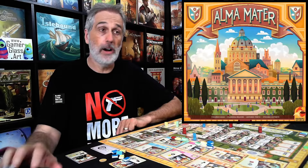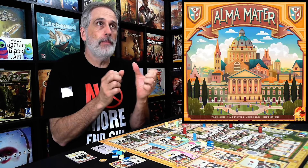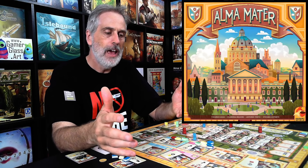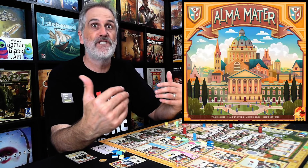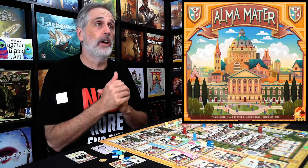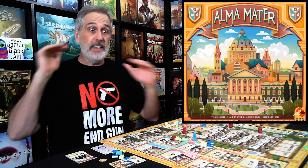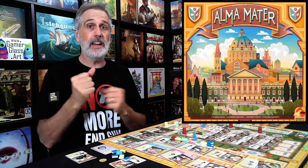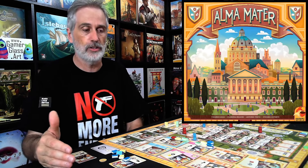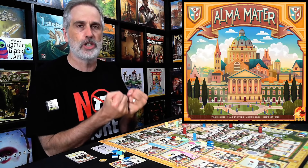Hey everybody, final thoughts time for Alma Mater, and no surprise, this is a great, great Euro. Of course it is, because it's from Accitoka. I have no idea how to pronounce that, but this is an Italian design group that is behind so many really phenomenal games. We're talking Alma Mater, and Coimbra, and Lorenzo Magnifico, and Grand Austria Hotel, and Iglesia, and Terra Mara. This is a group of designers to watch, men and women, and I've been super impressed by all the designs. Alma Mater is no different — it's just the latest one where they knock it out of the park, coming up with really clean, simple mechanisms, but insanely deep, crunchy Euro gameplay.